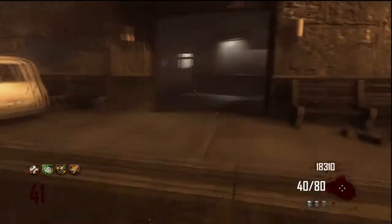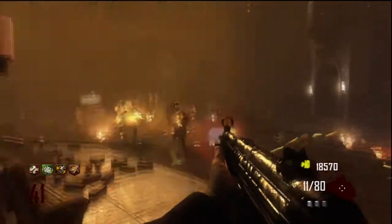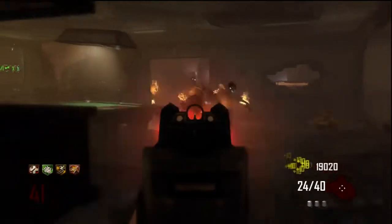Then you'll have two options. If there's not a lot of zombies to your left, I'll go round the lava to the left just to avoid taking damage. But if there's a lot of zombies coming on the left, run across the lava — don't be scared. If you've got Juggernaut and Stamina Up, you're definitely going to survive that with ease.